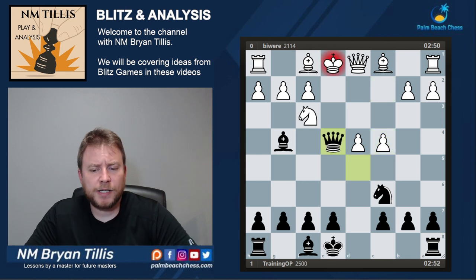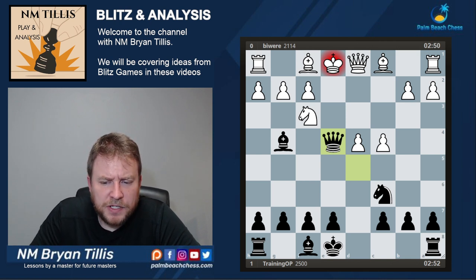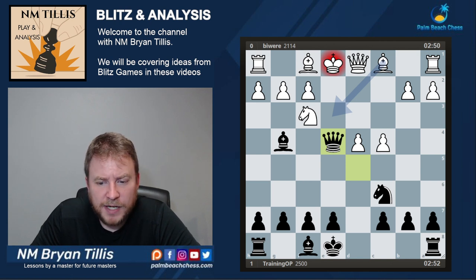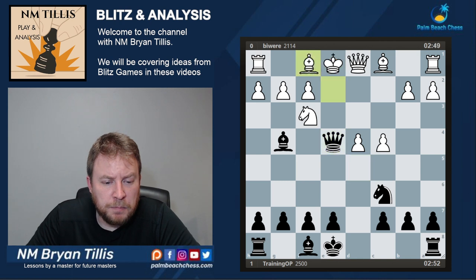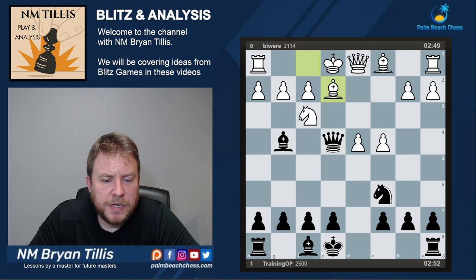Queen e4 check. I like this move because it definitely is putting the most pressure on white where bishop e3 is going to be the optimal move, and then more than likely e5 or castle queenside. But bishop e2 is played, and now there's a big problem due to the pin.